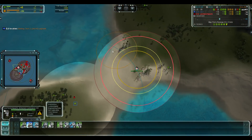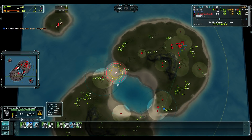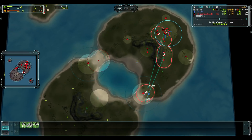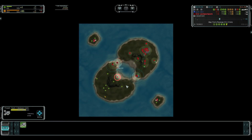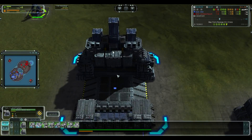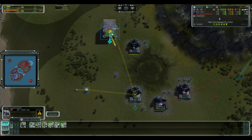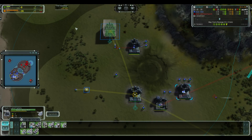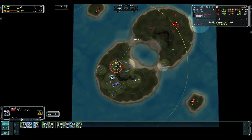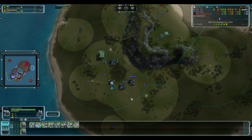The ACU can stop any tanks that come through — it's a small bridge and the ACU can control it quite easily. Now what is Zlo's ACU going to do? T2 land is already coming. He's actually adding another land factory — I don't know if he should do that, wonder if he has the mass to support it when it's done. I'd be reluctant to add another factory and would be thinking more about assisting this one to get T2 faster.